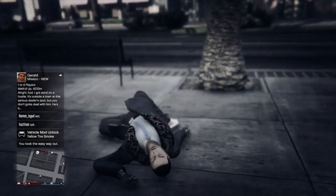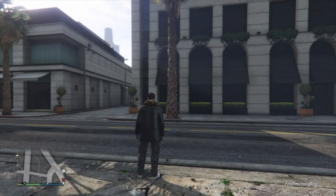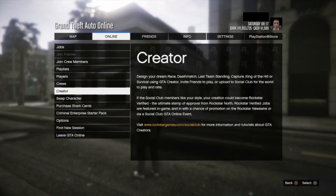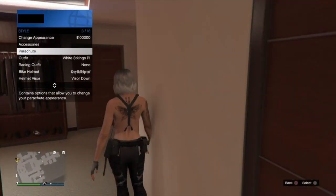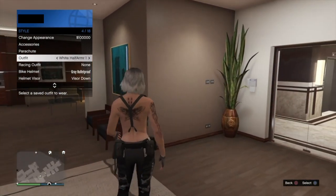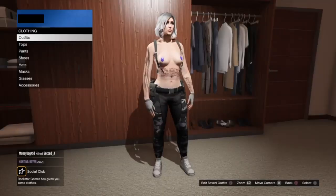Once your character loads back in, press Options, Online, and select Creator. I won't be showing the full component transfer glitch in this video, but I will link it on the screen and in the description below. Once you've loaded back in after completing the component transfer glitch, open up your interaction menu and you'll see the saved male component outfits have now transferred onto your female character. Make sure to save the outfit you're currently wearing.